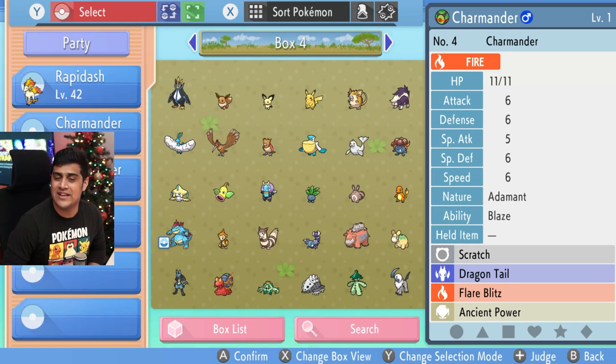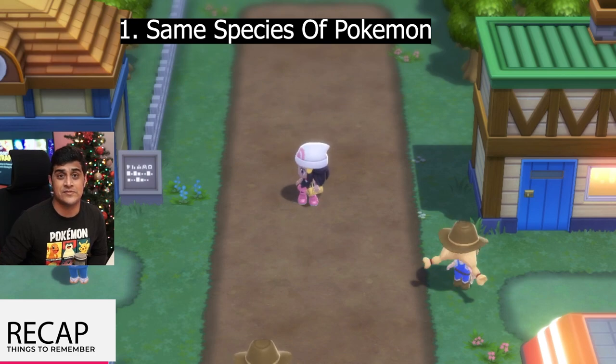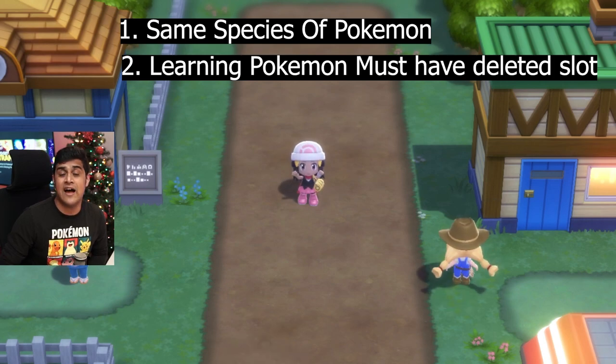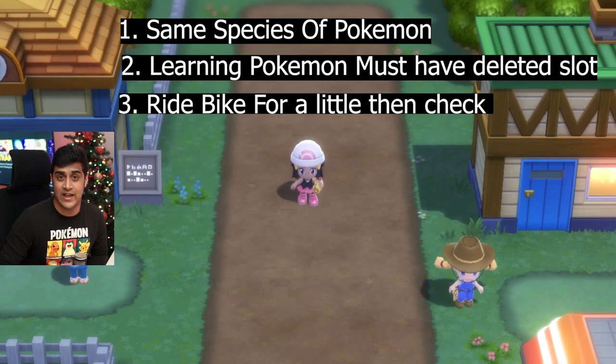If you were looking for how to pass on egg moves via breeding, make sure to watch the ultimate breeding guide video linked in this video. So to recap everything: one, make sure you have a Pokemon that is the exact same species. Two, the Pokemon that you want to learn the egg moves can be any gender, but must have the deleted move slots. Three, make sure after that to come outside the daycare, run around on your bike for a little, then go back inside and pick it up, and your Pokemon should learn the egg move.